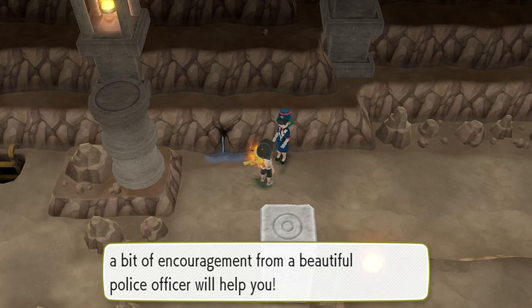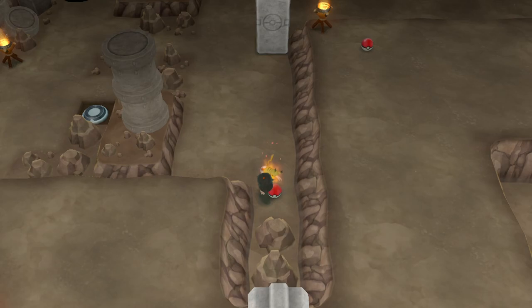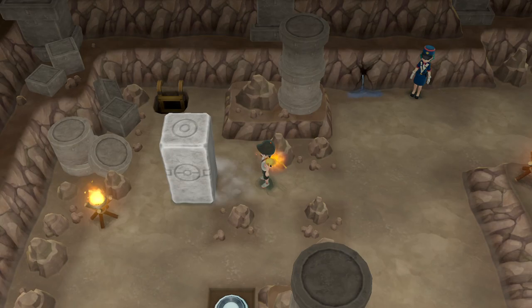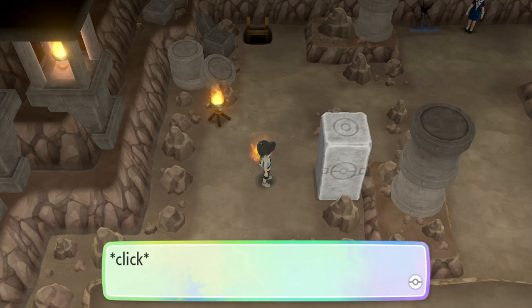We head back down and go up the ladder to arrive on the third floor. Once on the third floor, we immediately head to the left to find a police officer who will heal our team at any time. Heading down from her, you can find TM 51 Blizzard just sitting on the floor. Now we move the boulder up and to the left through the narrow passageway and onto the switch.